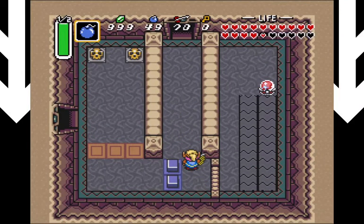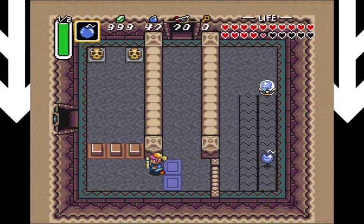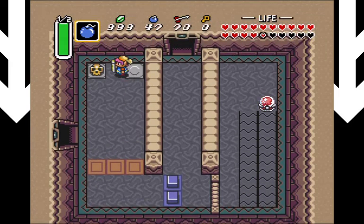I messed up. We have to hit that switch with a bomb, and then hit it with another bomb in order to get across. That's how you do it.